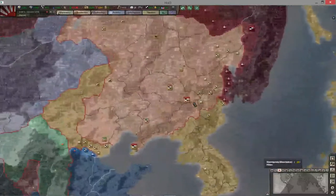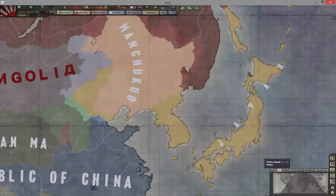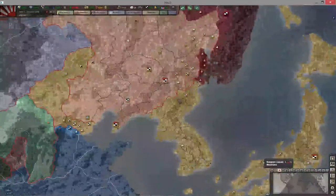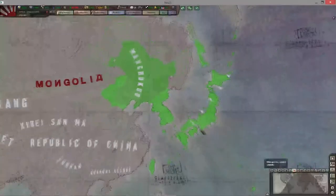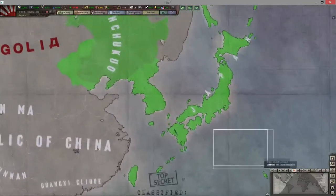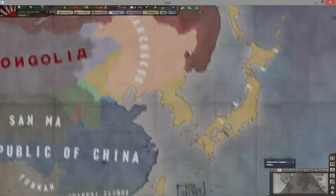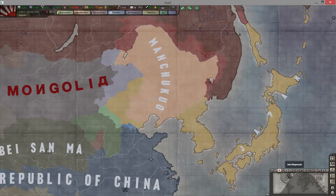If you're new to the scenario and not familiar with who you control, you might be deceived into thinking Japan only owns this part right here — we actually have Manchuria as well. You can't tell from the color, but the way you'd tell is to go to the diplomacy tab in green to see who you're allied with. I usually play on the political tab, but if you're unsure who your allies are, the diplomacy tab tells you who your puppets are and who your coalition partners are. That dictates some of the options you have in your diplomacy tab, which we'll go into later.